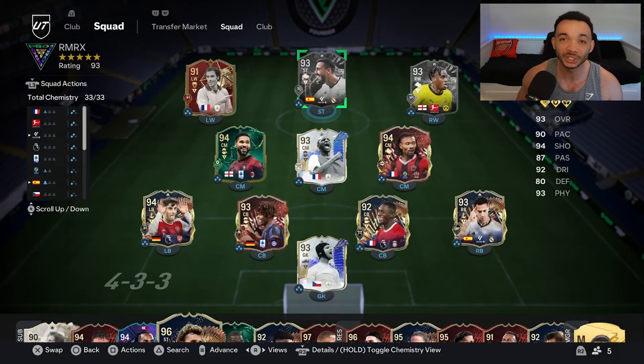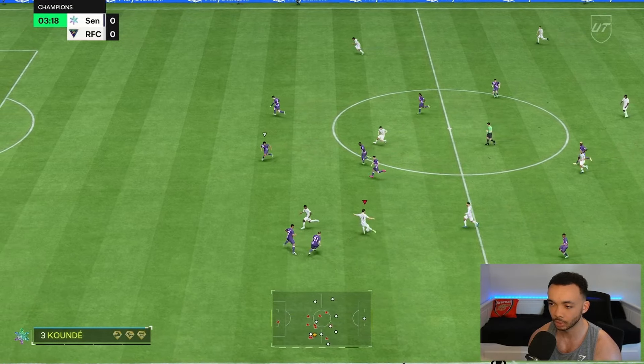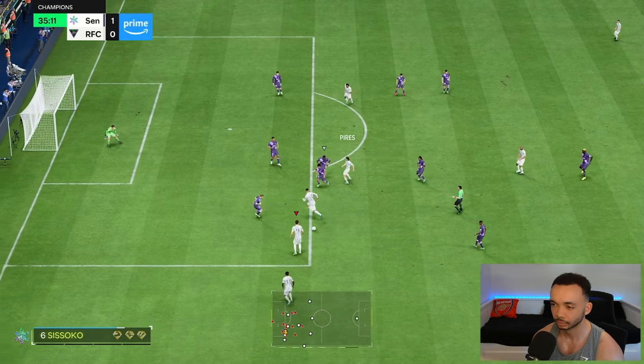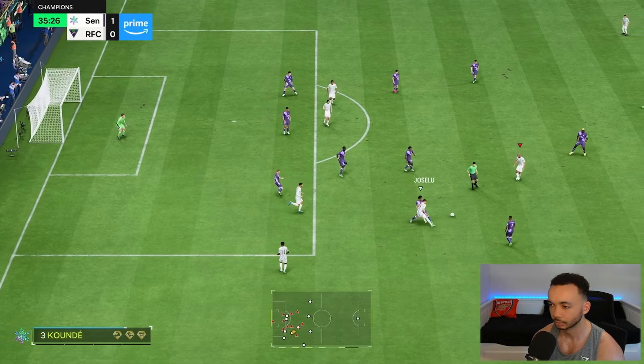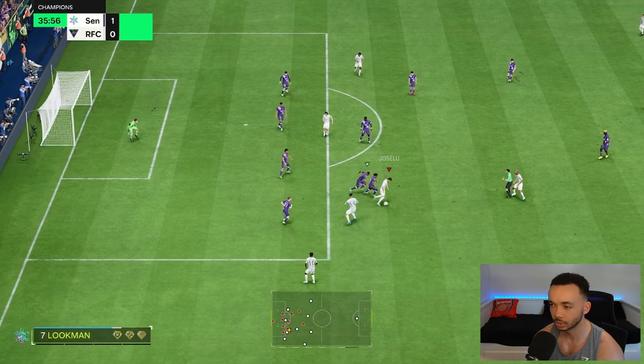He'll be playing in the striker position in a 4-5-1 in this team — I'll leave those custom tactics in the description. Here's Hossolu. First touches. Decent acceleration there. Ball roll. Decent dribbling there from Hossolu. Feels quite good on the ball so far.